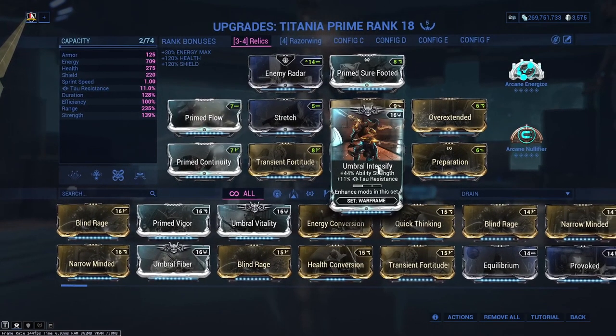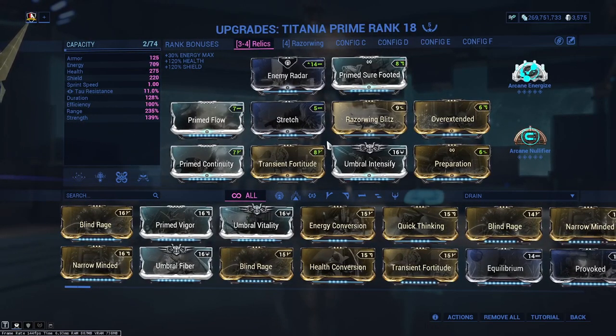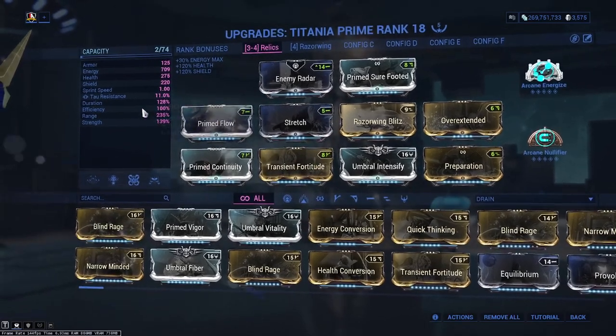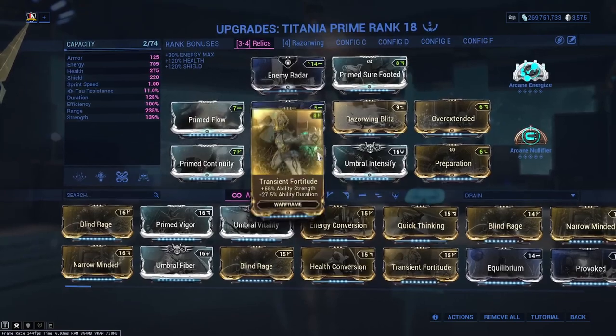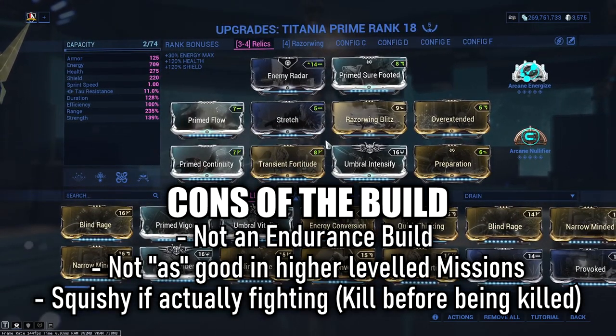A little bit of strength: if you don't have Umbral Intensify, it's totally fine. Just try and get some strength on your build wherever you possibly can. I don't really recommend Blind Rage as a mod here because you will hit your drain per second and your efficiency. Transient Fortitude you can get away with — use Prime Continuity so you can stay in the middle.